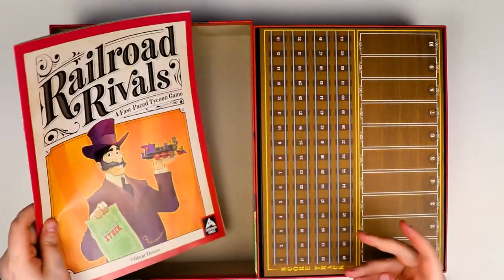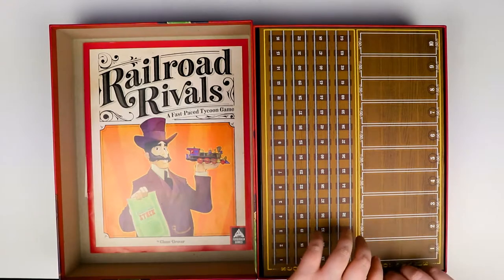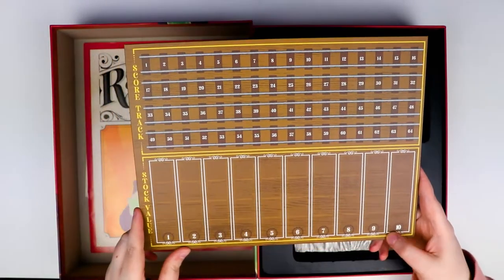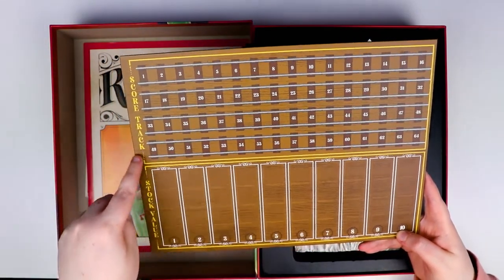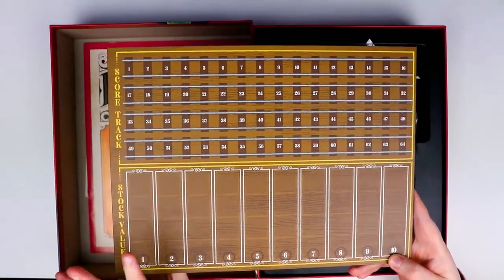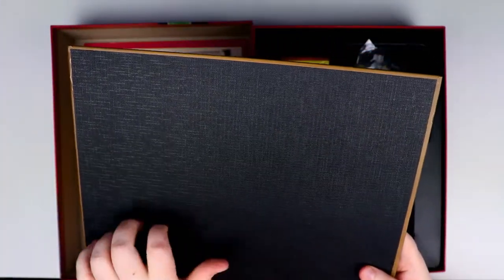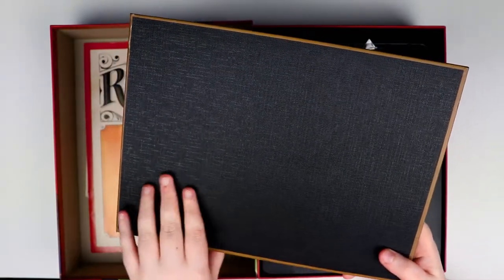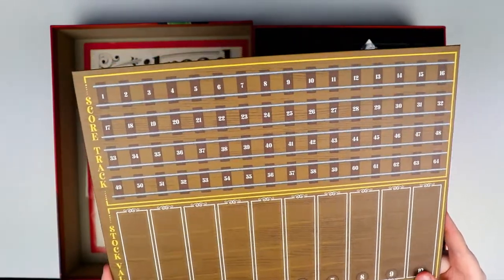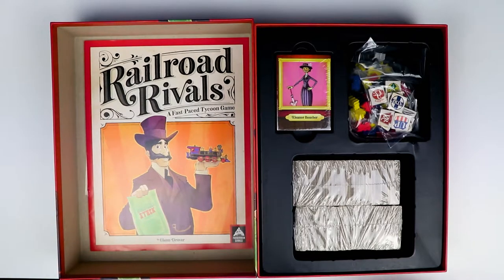Now it looks like we're onto the board. We have one board — it's got many numbers, clearly a score track and a stock value track, so we'll be taking care of those things. What's very special about this board is the back of it — it's a cloth-backed board! I haven't seen one of these in a really long time, that's super fancy, really really nice quality. The board's a good size too, and yet again from Forbidden Games, another absolutely outstandingly good insert.